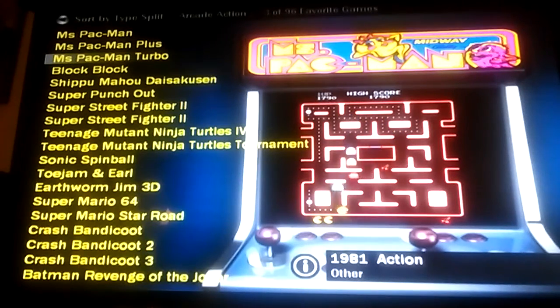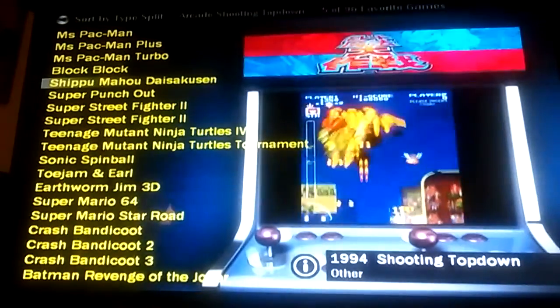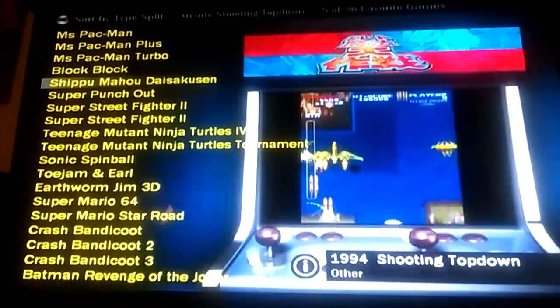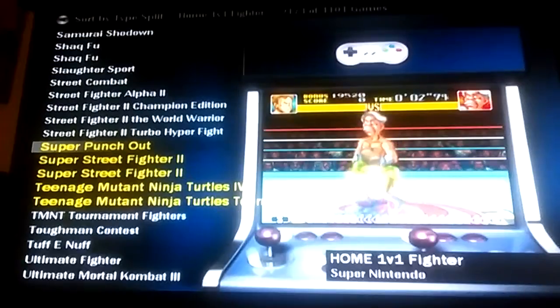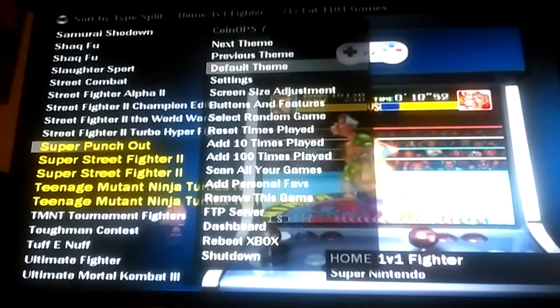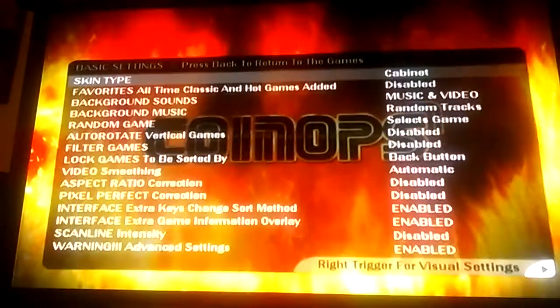You can sort your favorites the same way as the full list. There are actually two themes: the cabinet theme, and a full-screen theme that doesn't have the cabinet — it just has the video in the background with the game list right on top of the video.